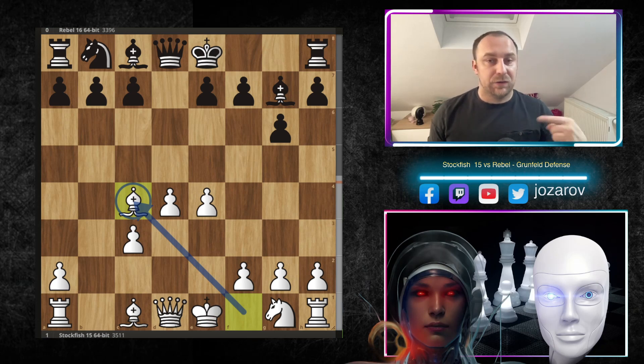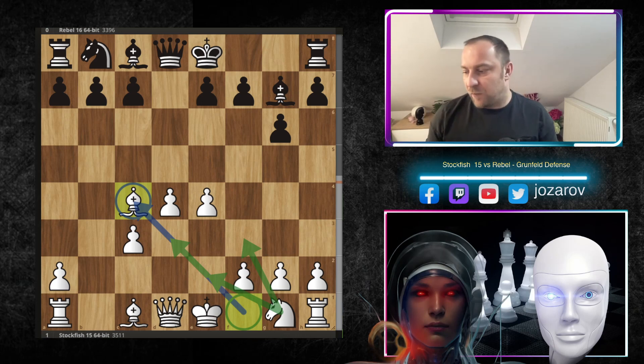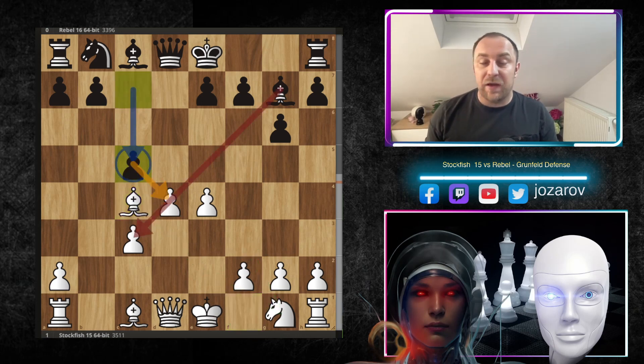After Bd7, Stockfish makes the decision with Bc4. There are many lines here — Be2, Bd3, Nf3, Ne2 — basically every move is good for White. After Bc4, Black plays c5, which is a natural idea breaking the small pawn chain that White has in the center of the board.